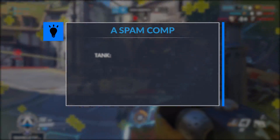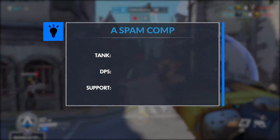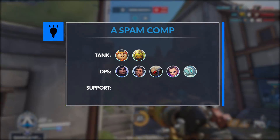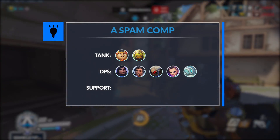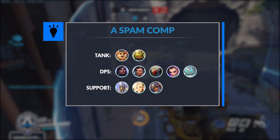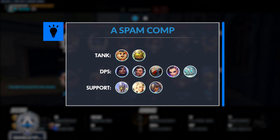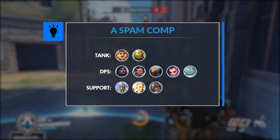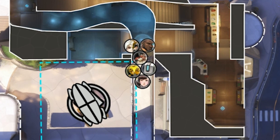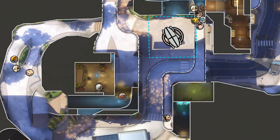Spam Comp uses a composition built entirely to maximize your long-range spam potential, destroying the enemy Orisa's shield and taking advantage of their inferior long-range kill potential. You need at least a tank — either Ball or Orisa. On DPS, a combination of Pharah, Hanzo, Soldier, Sombra, or even Bastion. On heals, you want Zenyatta and either Mercy or Ana. This strategy is great because the further the bunker comp is from your spam positions and the more angles you can get, the better it works.